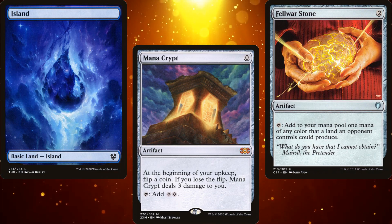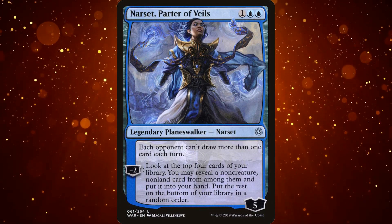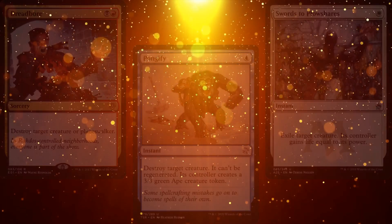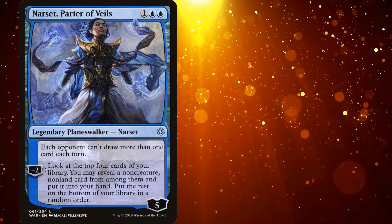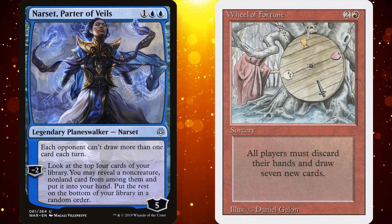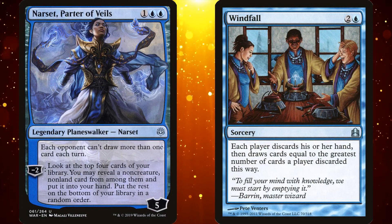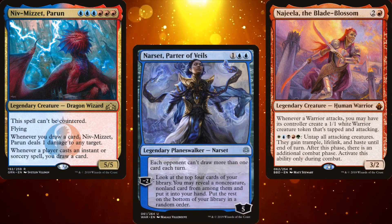Now let's talk about ways to shut off card advantage. Narset, Parter of Veils shuts down card draw — rather than drawing five or ten cards per turn cycle, your opponents are only drawing four at the most. She's not the only card that limits opponents' card draw capabilities, but as a planeswalker, most opponents don't have a way to remove her other than through combat damage, since players tend to run more creature spot removal than planeswalker spot removal. When Narset is combined with a Wheel of Fortune and your opponents have no cards in hand, you have a net four positive card advantage — assuming three opponents, they each drew one card and you drew seven. Wheeling with a Narset on board is considered one of the meanest things you can do in Commander and will instantly make you the arch enemy. I don't recommend doing it unless you're at a high-powered or CEDH table.